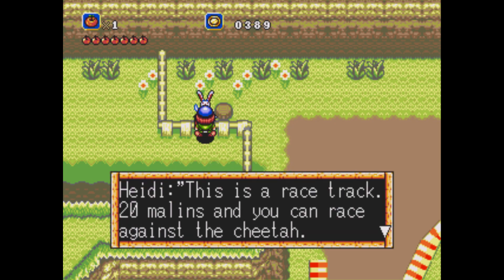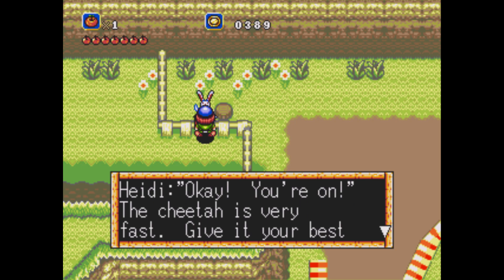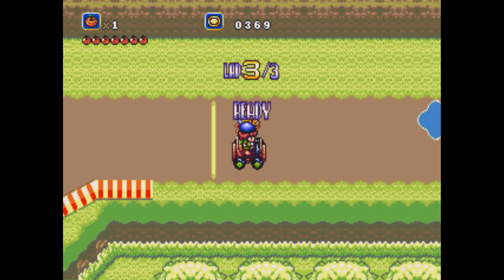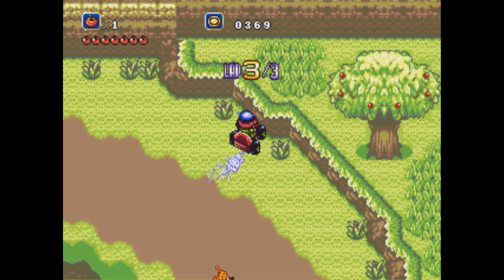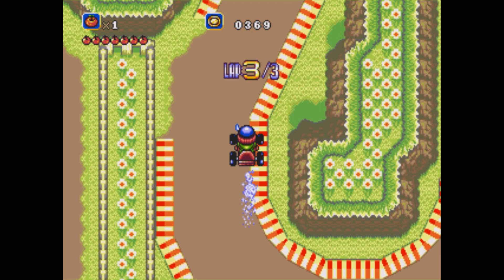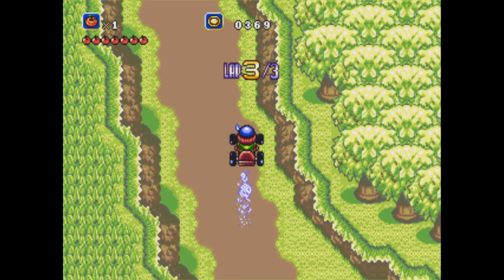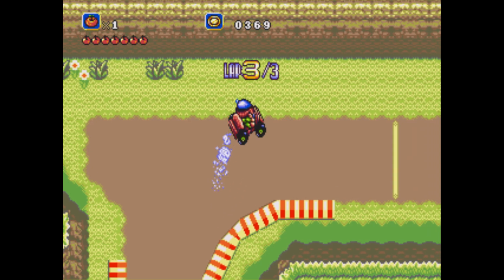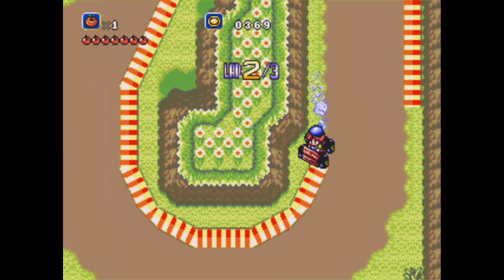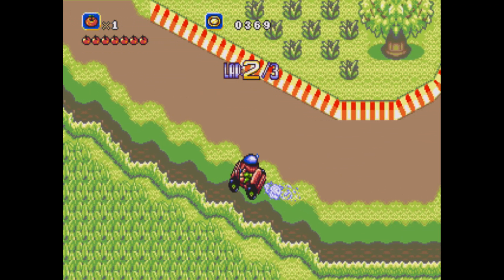The NPC says: 'This is a race — 20 malins. Win the race and the cheetah will join you.' I also talked to the cheetah and he says he'll throw the race for 50 more millions, but I'm going to try to do it without that. Oh my gosh — I guess we're not doing that. How did that happen? We're not doing it. I wish there was a way to rewind. We're going to waste all our money. We are definitely not beating the cheetah — he's going to win by a long slide.